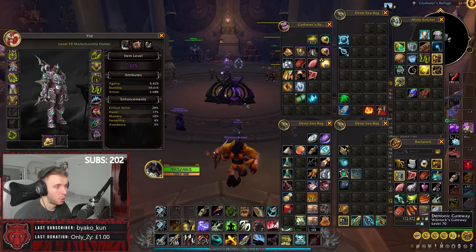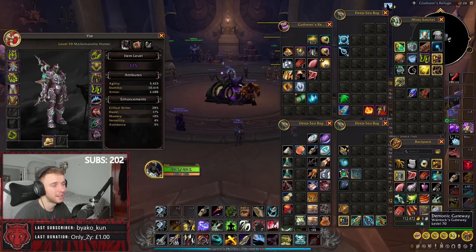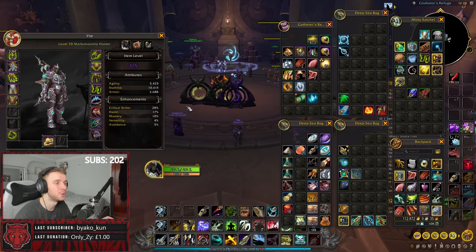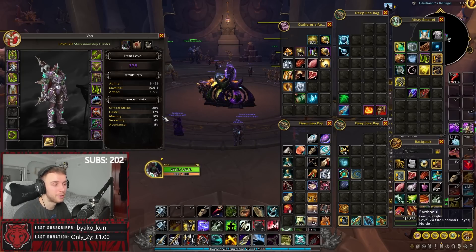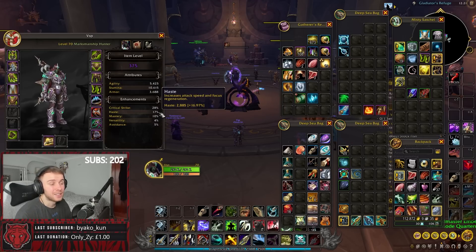As far as stats go, the general stat priority for MM Hunter is Mastery on top, followed by Crit and Versatility. Mastery is pretty much always our best stat with Crit just a little bit behind. Do sim your character as your stat weights will differ — for example Mastery might be very high on your list but you might have enough to the point where it's not as big a deal anymore. Haste isn't as valuable and becomes more valuable in a single target setting like Raid, but it is generally inferior to those other stats so don't try and stack too much of it.